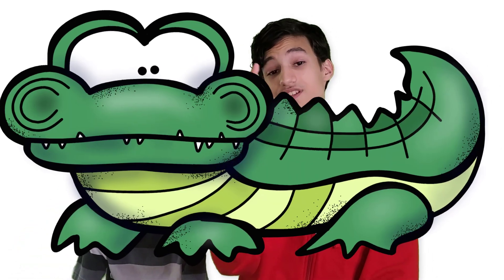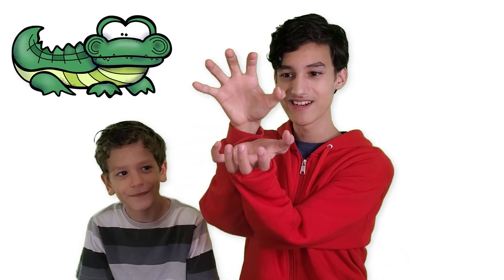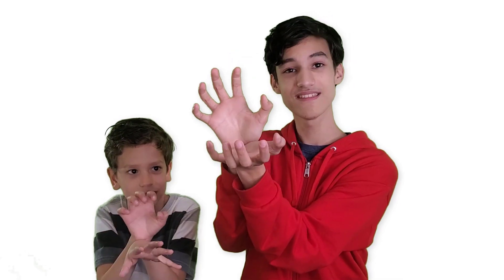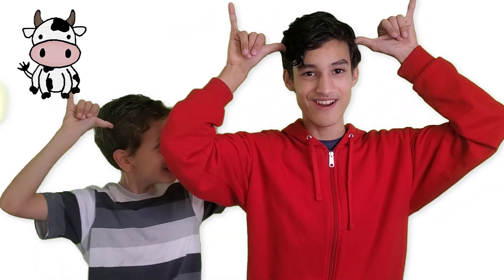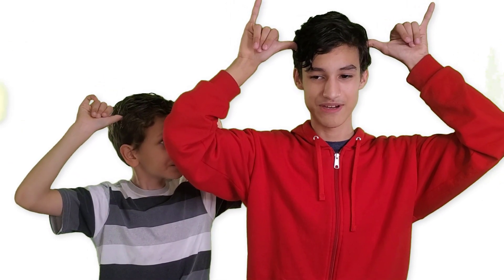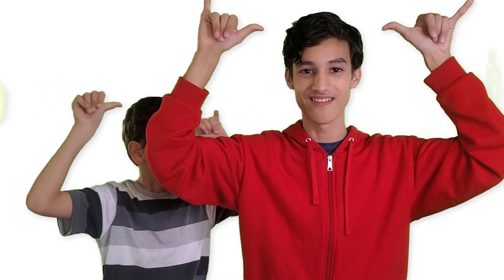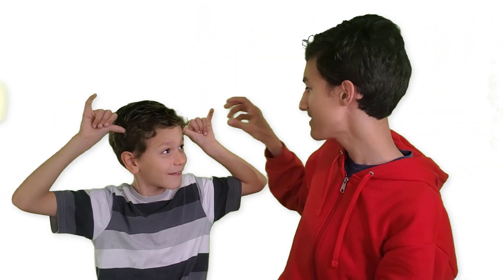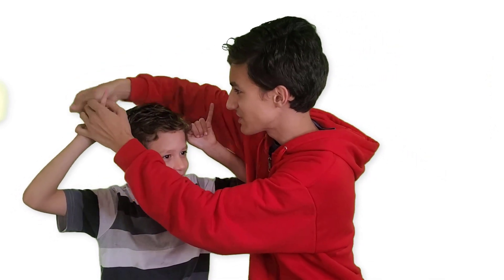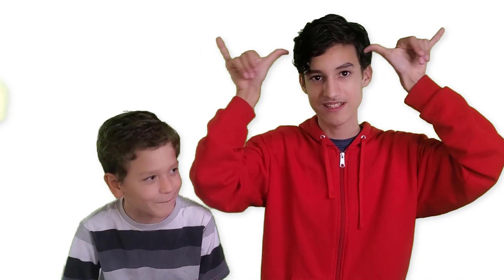We got alligator, which is also crocodile, so it doesn't matter. What you're going to do is you have your hands like claws — but it's going to be teeth this time — and you're going to clamp it down like it's going to eat something. Then cow: cow is basically like two horns on the sides of your head, kind of like moose and deer but it's a cow. Make sure you have your thumb sticking out. Just two horns on the side of your head — that's how you do cow.